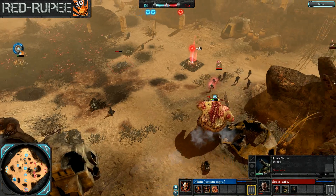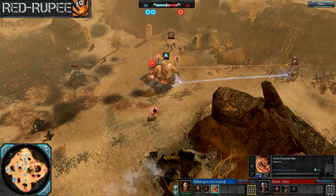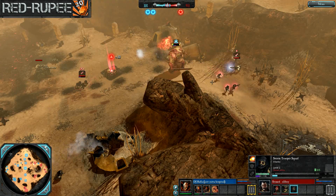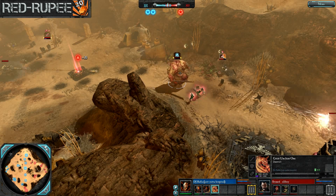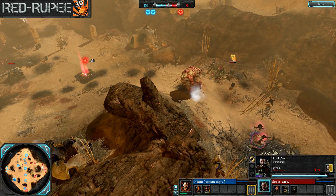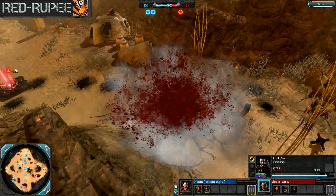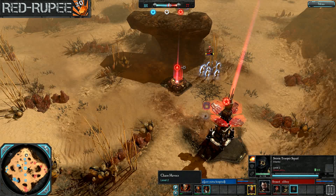A heavy turret coming onto the field — that might be just what the doctor ordered, because there's really no anti-vehicle on the field and that heavy turret has anti-vehicle armor. This Great Unclean One is stuck now between a rock and a hard place — there are Meltas, a Lascannon, and now a heavy turret firing into its back. Using those abilities all over the place to try to take out another squad, but it's just not going to happen. Look at the range on that heavy turret — Lord General claims his kill and down goes that big nasty Great Unclean One, maniacally laughing as he watches his impending doom.